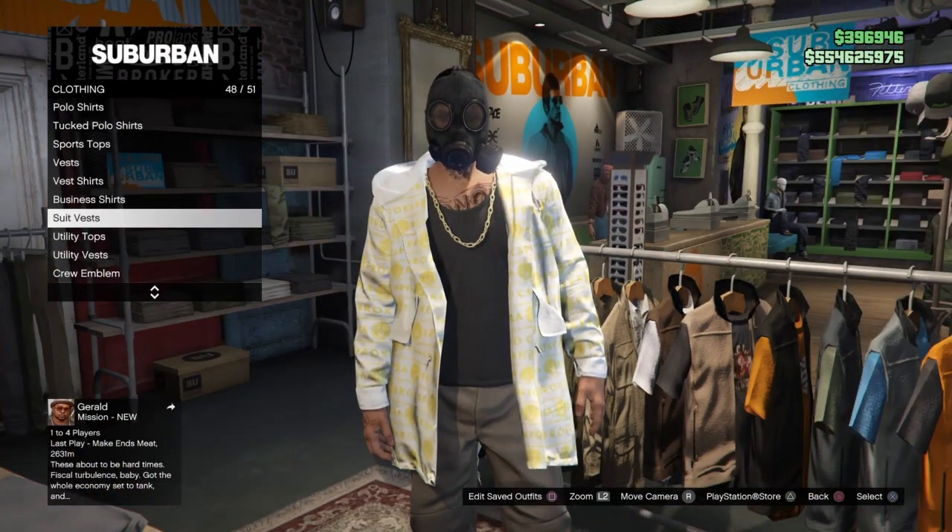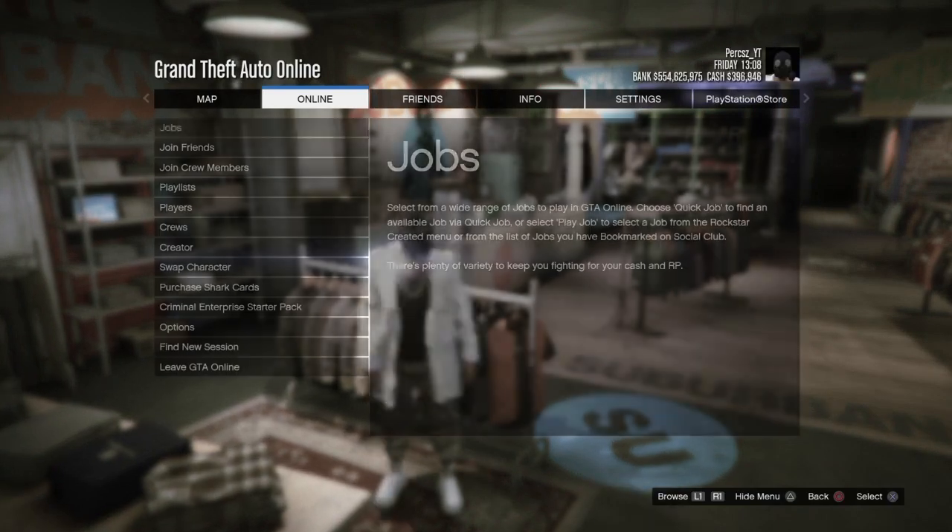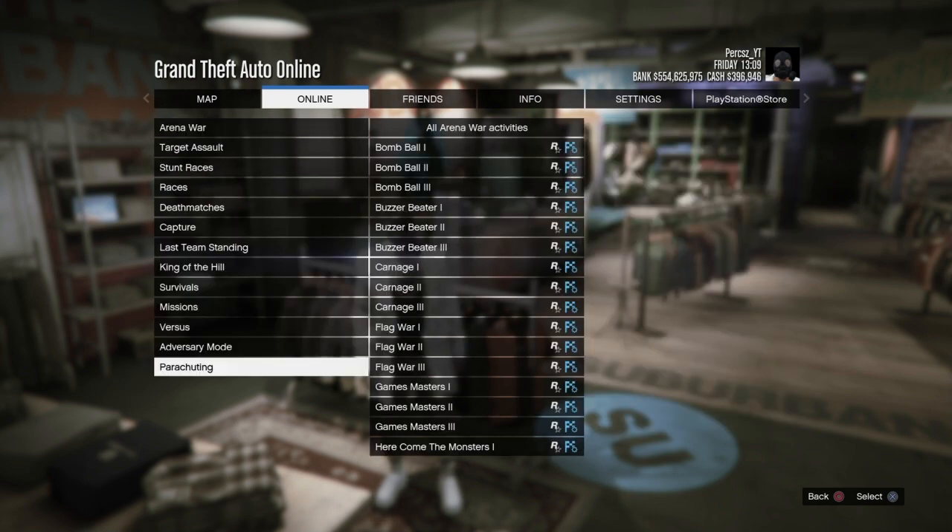Make sure it's saved because it now has the mask on. Once you've saved that outfit, back out of the section. Now bring up your pause menu, go to Online, Play Job, Rockstar Created.